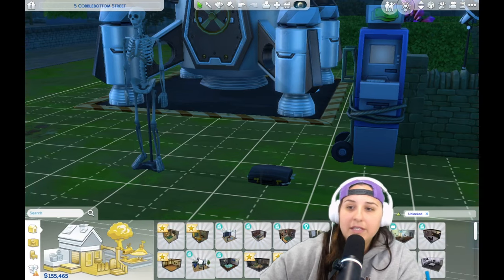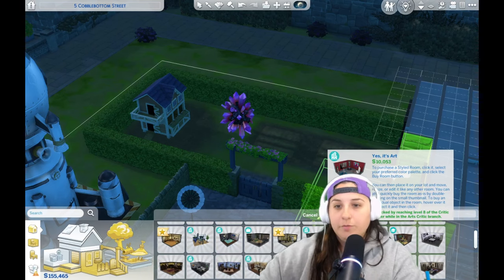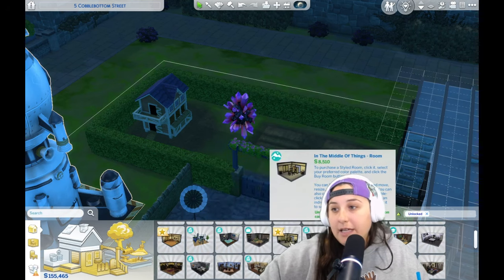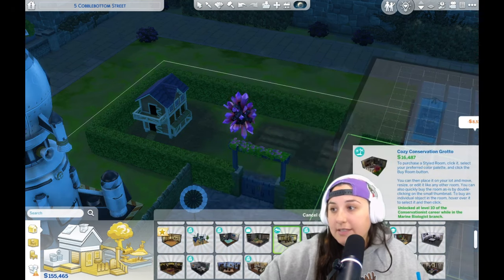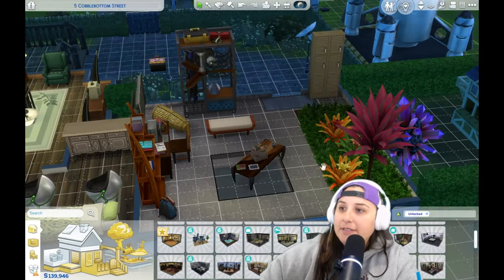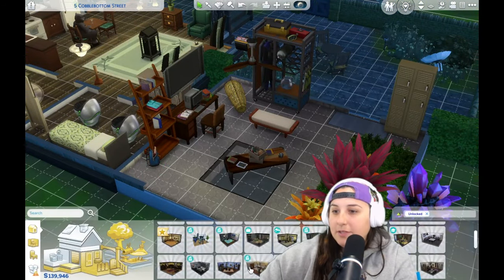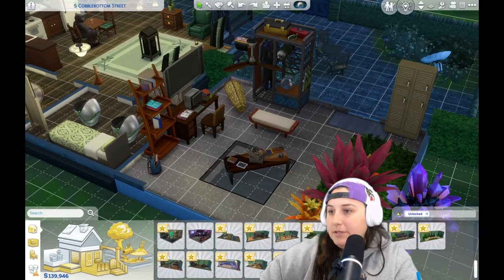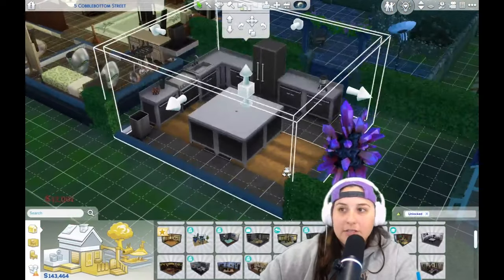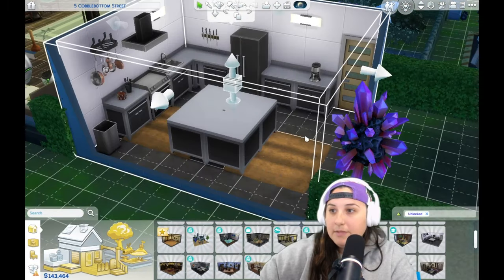Another fun thing you can do with this cheat is unlocking rooms. At certain careers you actually get certain pre-made rooms that you can add into your houses or lots without having to redecorate. You could build a house with just these items. For example, you can place an office room that comes with aesthetics, a desk, and a backpack — all prefabbed. Or you can drop in a commercial kitchen, complete with windows and doors. This is a great way to build if you're not really great at building.